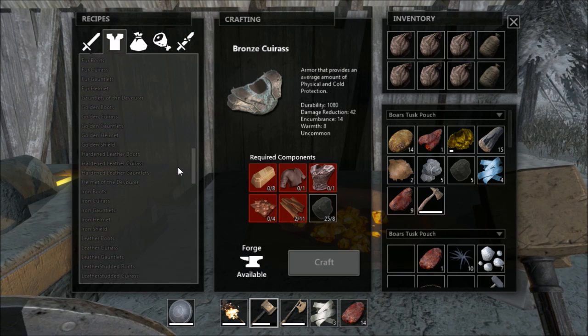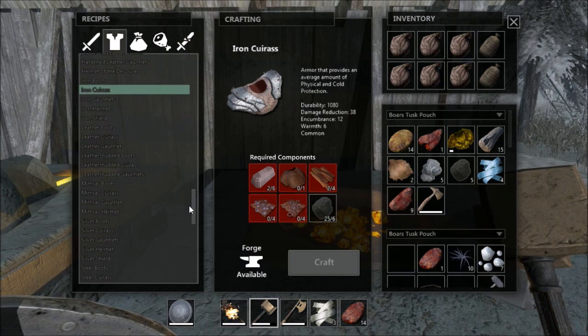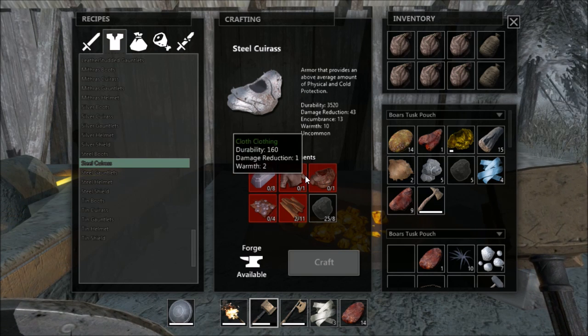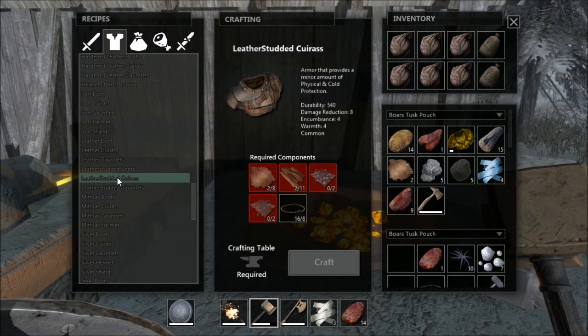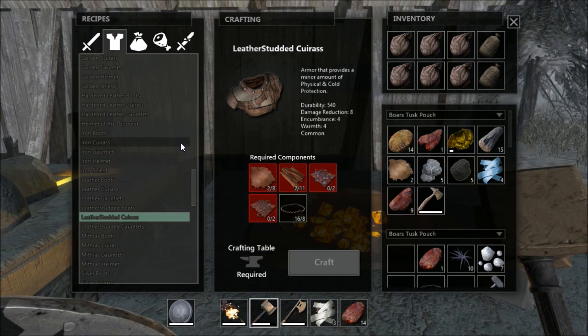Let's come down here and take a look at some stuff real quick. The iron armor is less than what we got now - so iron is not even in the question. Let's see steel - what does the steel do? Steel actually has a good chunk here, we'd have to make that. We have to make all the leather studded and stuff, which the leather studded does us hardly anything. Oh, so we could have made that a long time ago - oh well, that's okay because we have got our armor now. That is awesome guys.